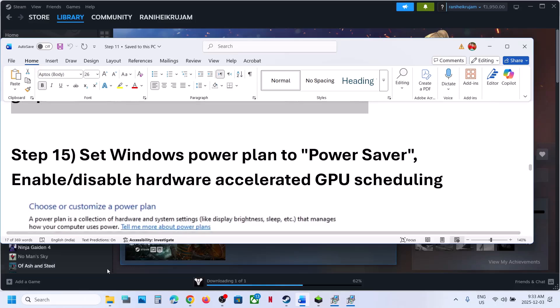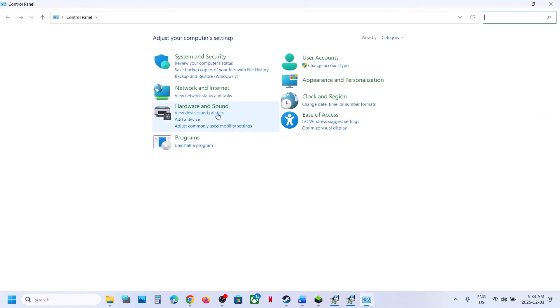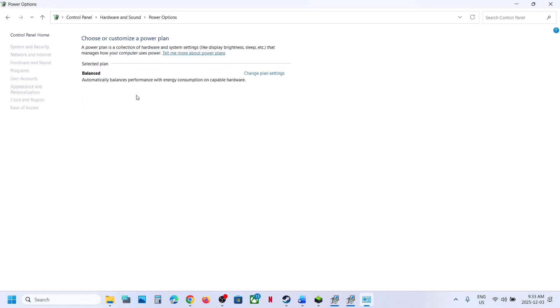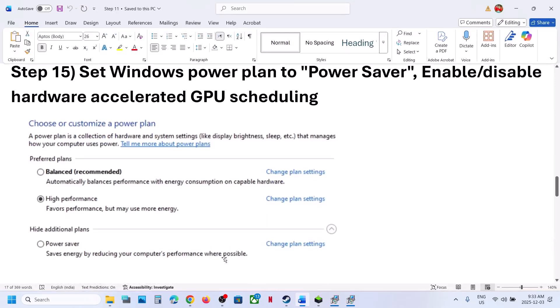Next step is to try power saver mode. Type 'control panel' in the Windows search box, click Control Panel, then Hardware and Sound, then Power Options. If you see a power saver option, select Power Saver, relaunch the game and check. You can also try Balanced or High Performance, but try Power Saver first.